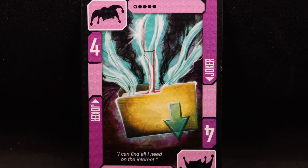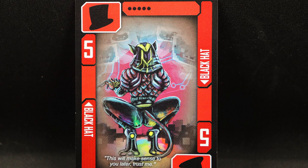You also get additional cards like the Joker card, which acts as any number, and then the Black Hat card, which reverses the victory order, meaning that the lowest number cards will win. However, it'll force you to pick up cards, and you'll see why this is bad in a minute.